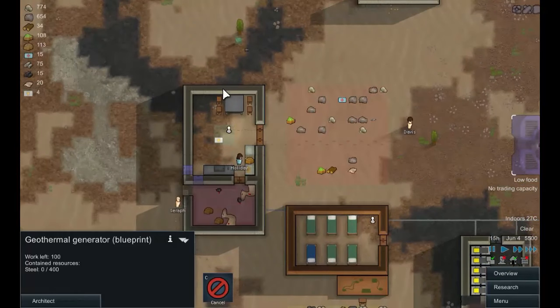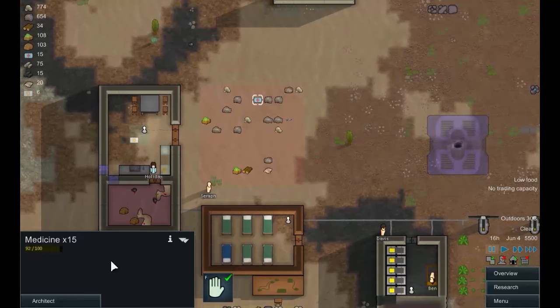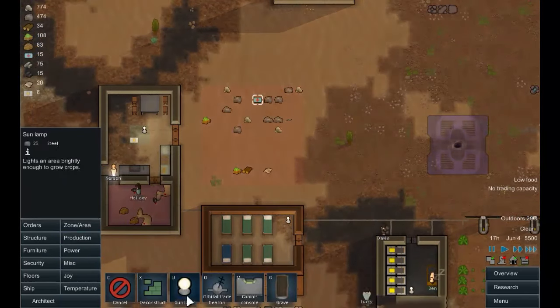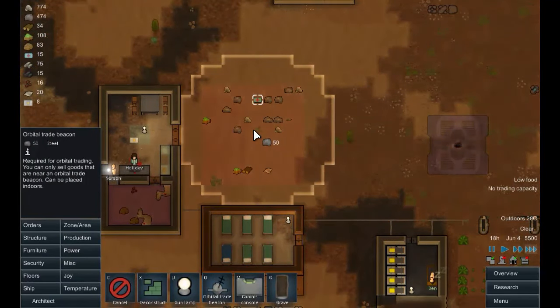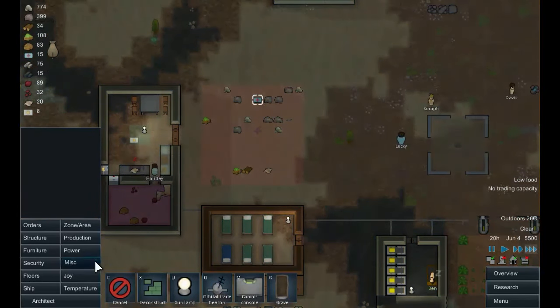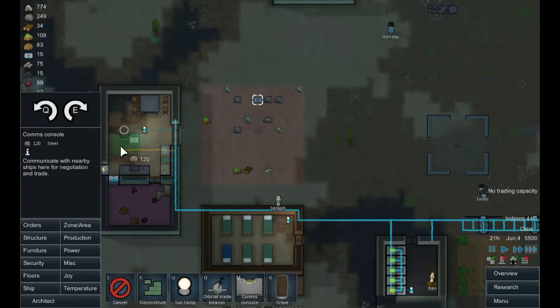Look at this — we have meals being cooked, that'll cheer them up. Medicine is going down, so I need to think about trading. Let's do that now. Miscellaneous — orbital trade beacon, we'll drop that there, and we're going to need a comms console.